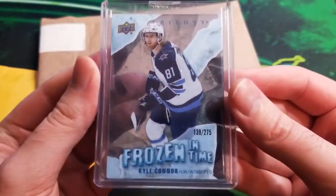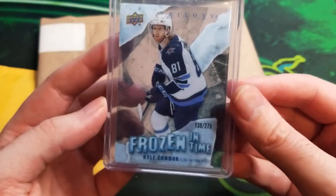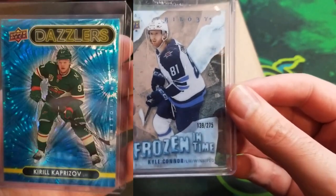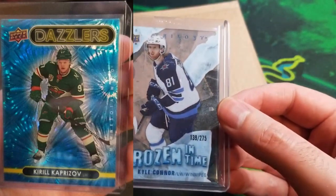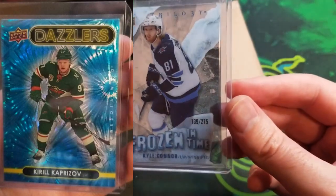This one here — a Kola Counter Frozen in Time, another one for the set that I wanted to finish. I traded a Caprizo blue Dazzler, a 21-22 blue Dazzler, for this — about $4 value either way, but another one added to the set.